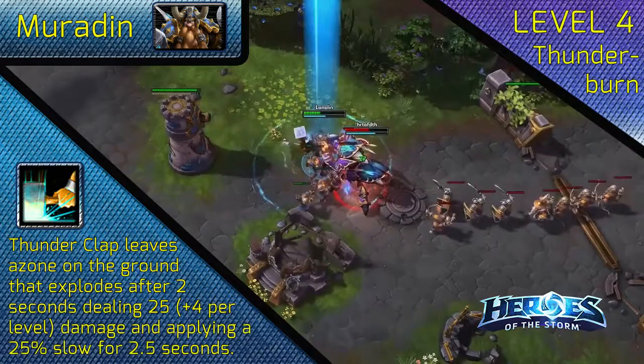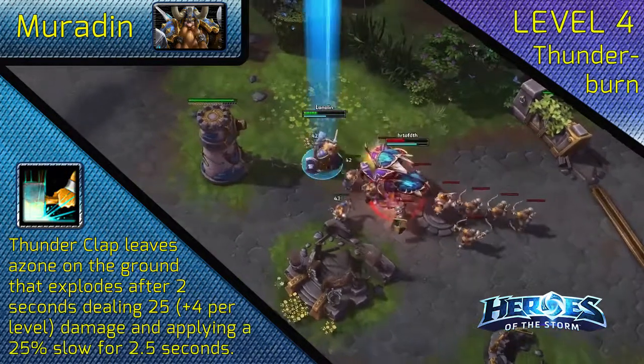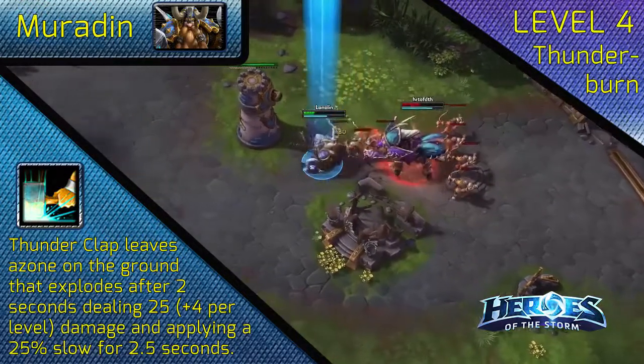At level 4, choose Thunderburn. This will increase your damage substantially and ensures the enemy team is slowed for an easy clean up.